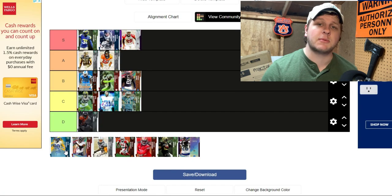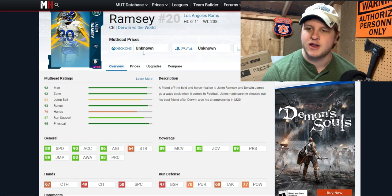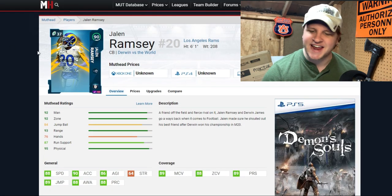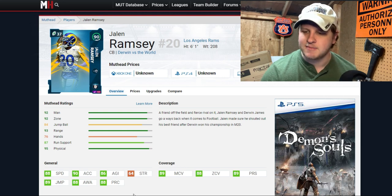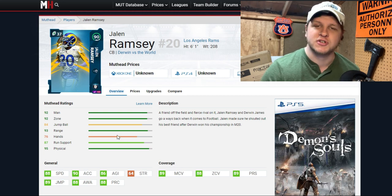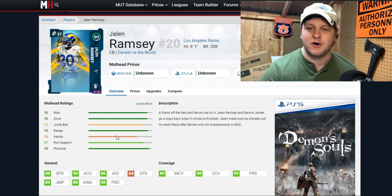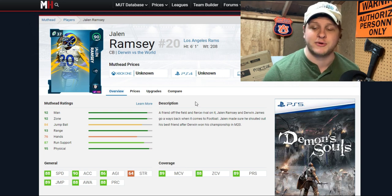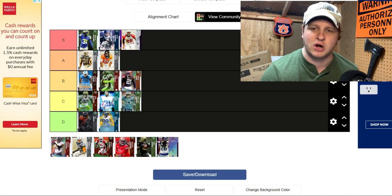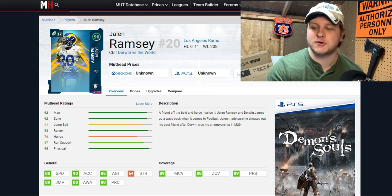The Derwin-Against-The-World Jalen Ramsey card is going in D tier — and I still have him on my team because he was free. He's a 90 overall at six foot one with 88 speed, 90 acceleration, 90 man coverage, and 88 zone. His stats actually look pretty decent, I won't lie. But I just don't like this card. Every time he's on the field he just jumps into the wrong spot. He's my fifth corner and he doesn't perform well. Jalen Ramsey is phenomenal in real life but I never like his cards in MUT.